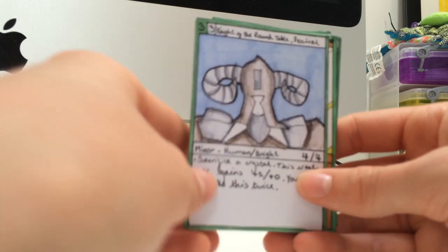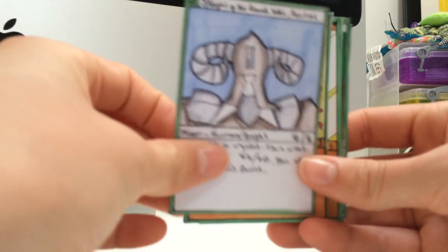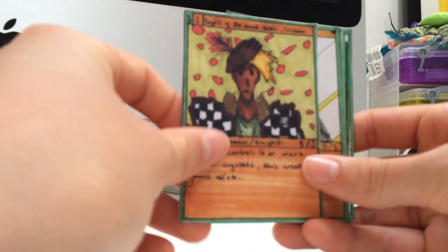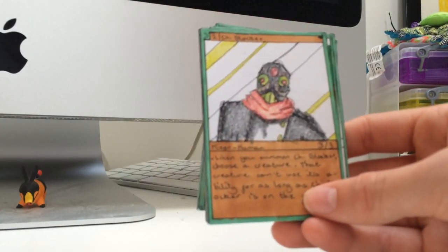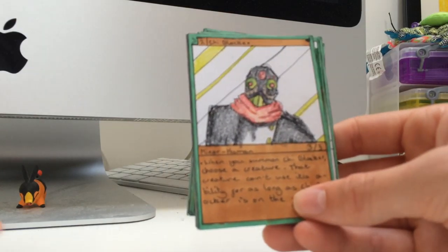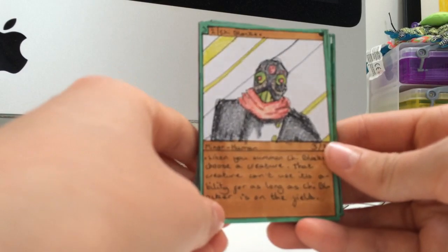Continuing the Knight at the Round Table archetype, we have Knight at the Round Table Percival, then Knight at the Round Table Tristan. And here we have Chi Blocker, who has a dumbed-down version of Electro-Kaiser. When you summon him, you can choose a creature, and that creature can't use its ability for as long as he's on the field.